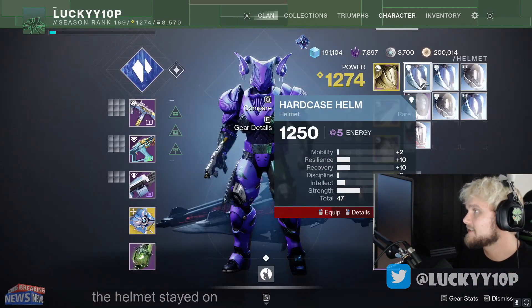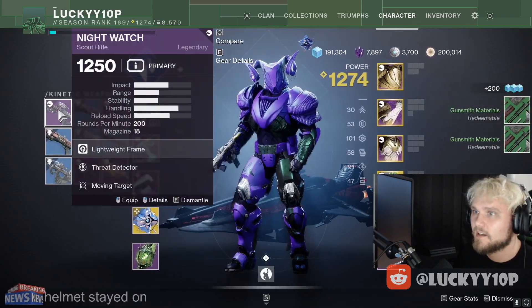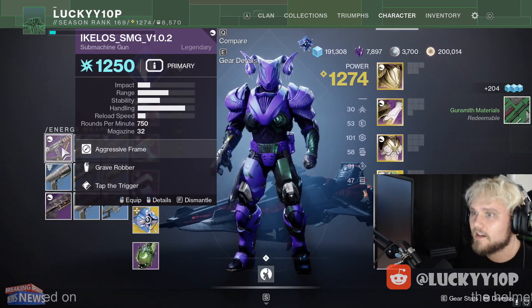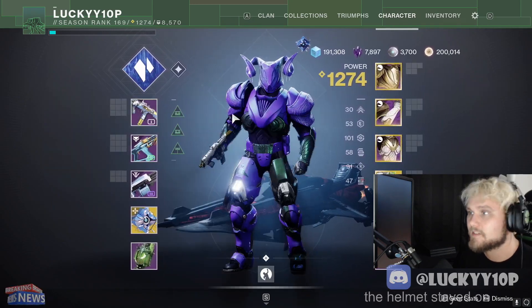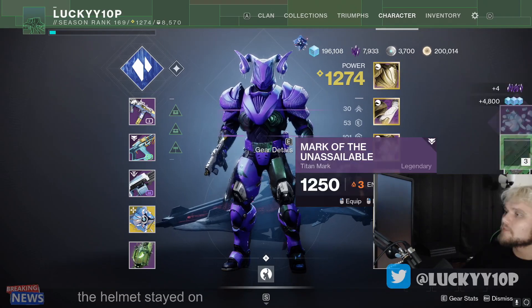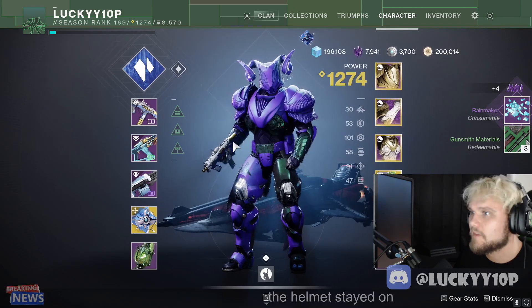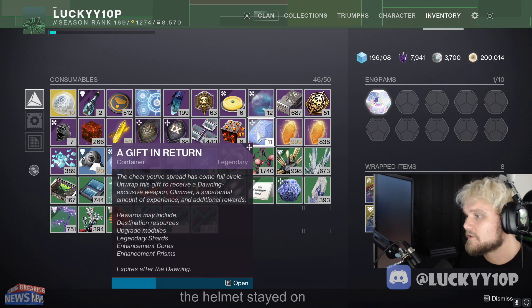My inventory filled up again. You can get some god-rolled armor too. Let's see what weapons we got - the only respectable one could have been a good Long Shadow. The Ickless Sniper is pretty fire. And you can get the Memory of Cayde mark here - that is awesome. Now that I've got everything cleared off, we've got 11 Gifts in Return to turn in here. Let's do this.